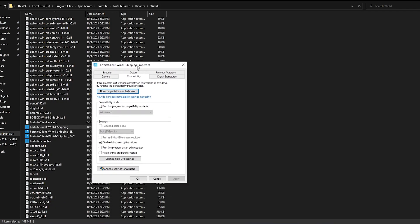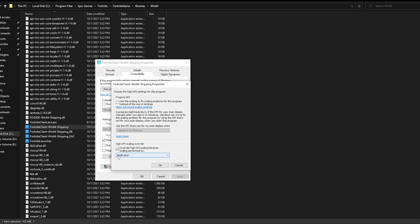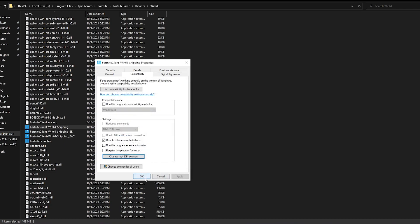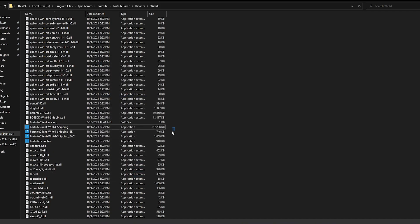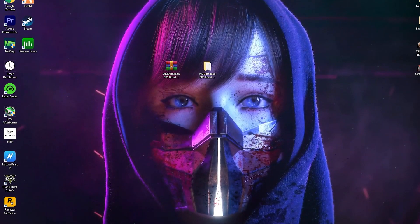Go to the Compatibility section and follow these settings: check mark on Disable Full-Screen Optimizations, then go into Change High DPI Settings and also check mark Override High DPI Scaling Behavior with Scaling Performed By Application. Click OK, apply the settings, and click OK again. Do the same settings for all four EXE files in the Fortnite directory.